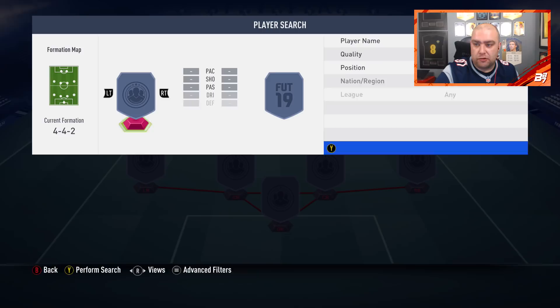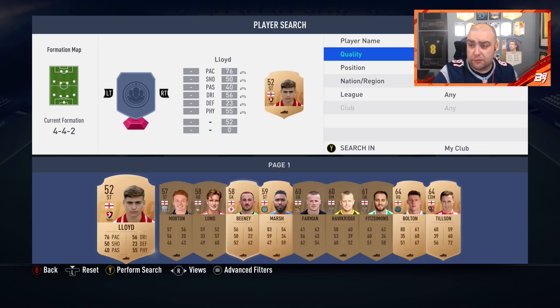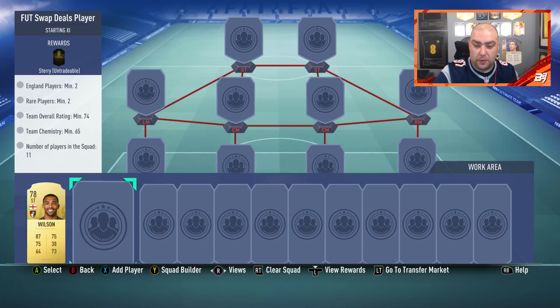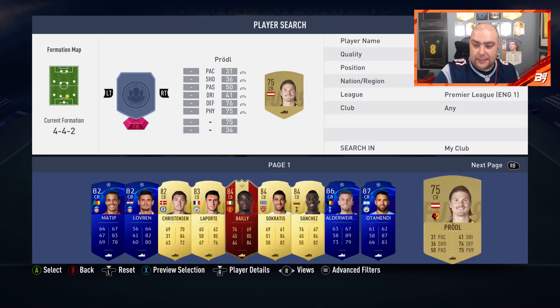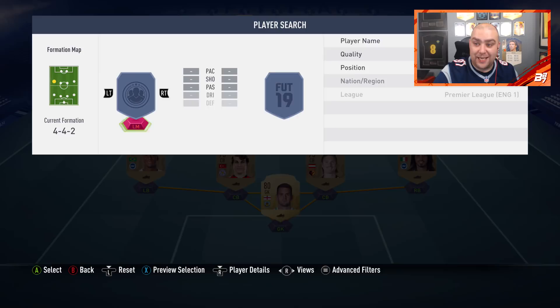I might just take a look at what I've got as untradable for my English players. First English player — go untradable and gold, because I use up a lot of my gold. No point using silvers, bronzes, or specials. We've got Wilson and Heaton, so that's pretty alright. We can literally just build a Premier League non-rare team around it. Knock it to Premier League, go from low to high, and we may as well go with the 75 or 80 players.